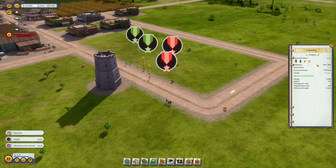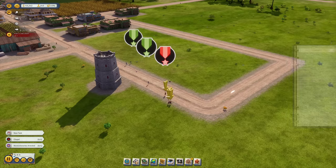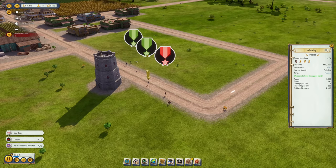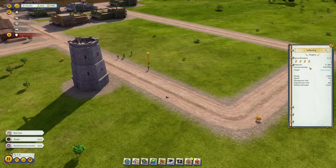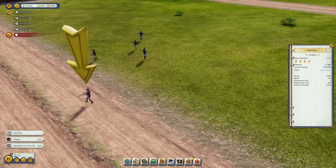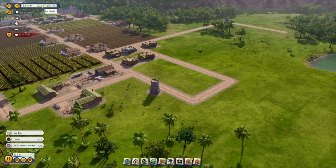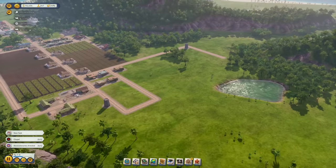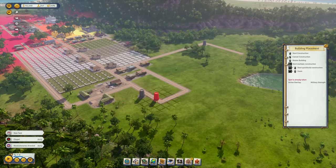The first squad is probably going to go down. One soldier barely survived with three HP points left — very good. But we still lost three people overall, which hurts our population. We need to reinforce with additional guard towers.